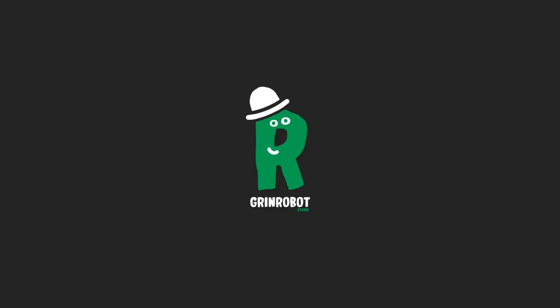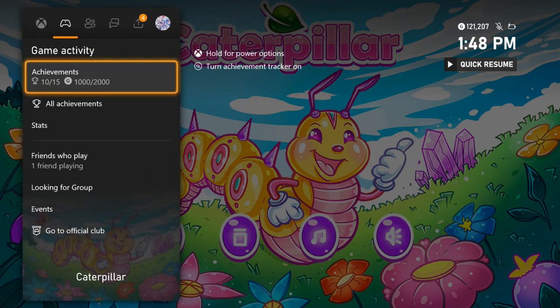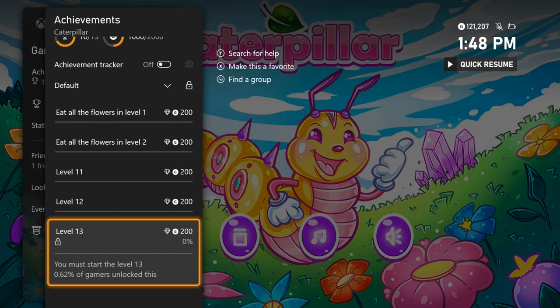What's up guys, Cheetah here, and today I'm bringing you a quick title update achievement walkthrough for Caterpillar. This game just got updated to 2000 gamerscore on Xbox and Windows. They added 5 new achievements, and to unlock them it'll only take us around 3 minutes.